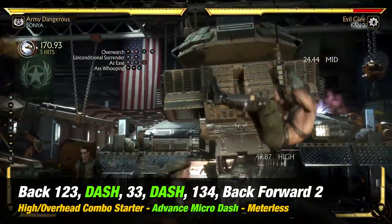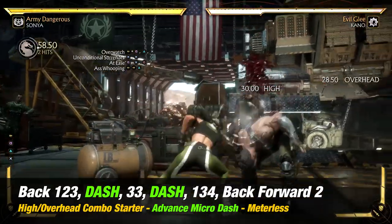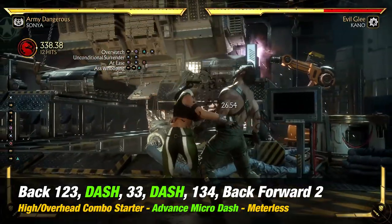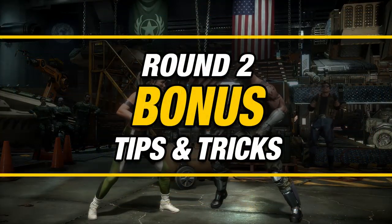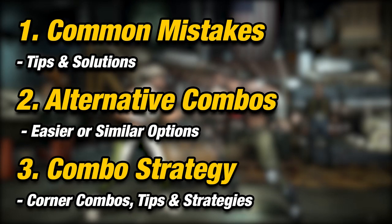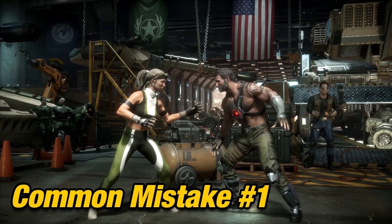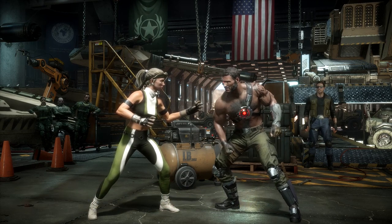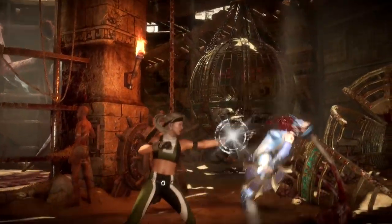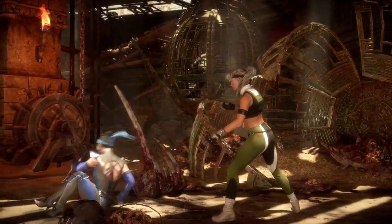Round two, bonus tips. In this part of the video we're going to be talking about mistakes, alternative combos, and strategies for using this combo. For someone picking up Sonya for the first time, a common mistake you'll find is not being able to dash quick enough to connect all this combo. The best way to fix this is by first building muscle memory on micro dashing. Micro dashing is being able to quickly cancel into your next attack.